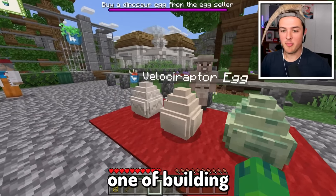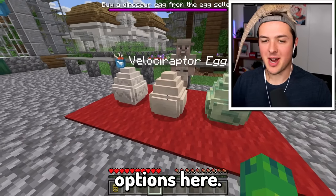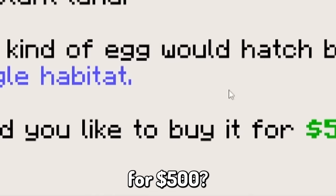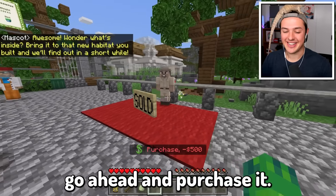So step number one of building a dinosaur zoo, of course, is to get a dinosaur. We have three different options here, but I'm gonna go with the classic Velociraptor egg. Would you like to buy it for $500? I guess we have to.